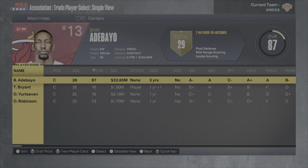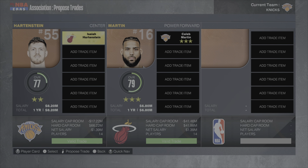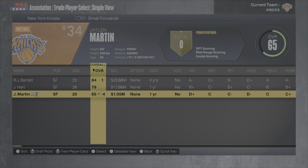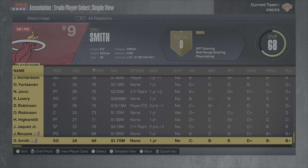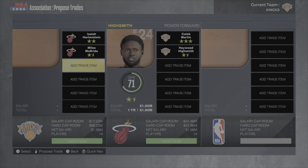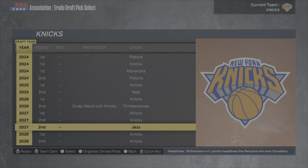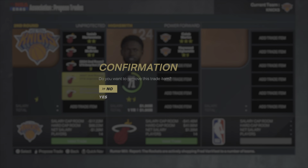The Miami Heat might want some more center depth — they have Thomas Bryant and Omer. We offer Isaiah Hartenstein. They counter wanting Josh Hart and Mitch Robinson, which I don't want. I'll offer Miles McBride for their worst player instead. They don't agree, so I try adding second-round picks.